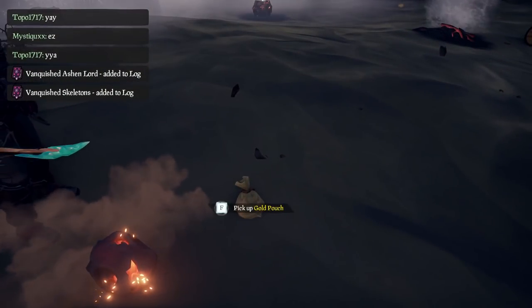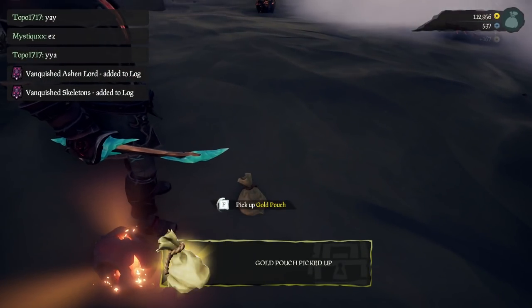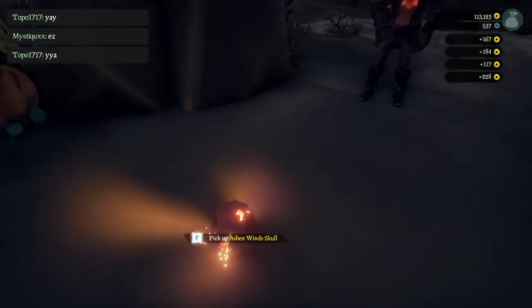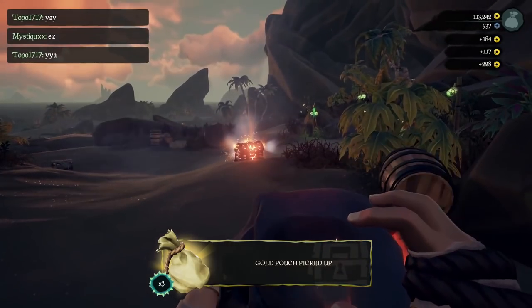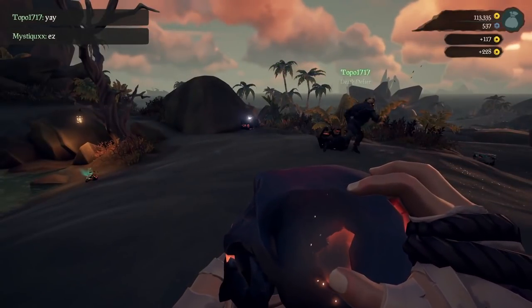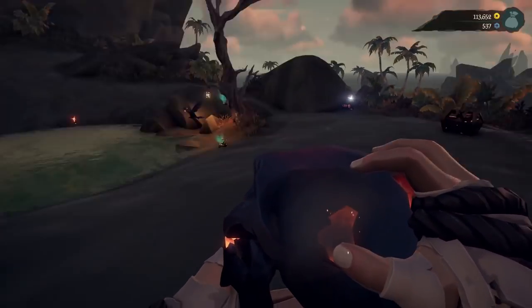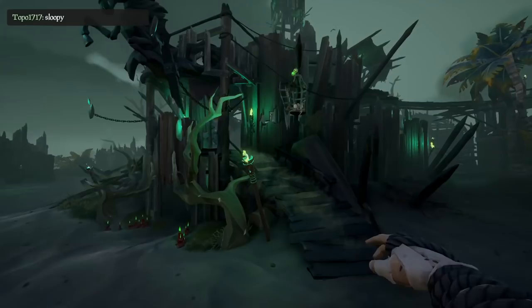Once you've completed the fight, if you are Reapers head to the Hideout to sell, and if you are Order of Souls head to the nearest outpost to sell. Please do not use any of the Ashen Skull charge, as it depletes the amount of money you can earn from it. Without emissary value it's 10,000 gold, so if you're grade 5 this is literally 25k for the skull.